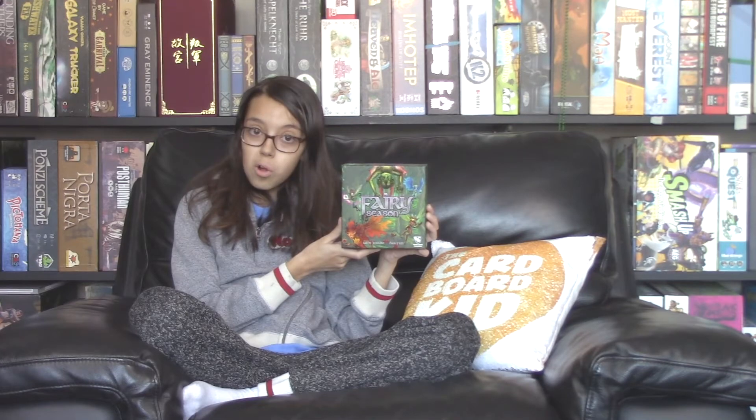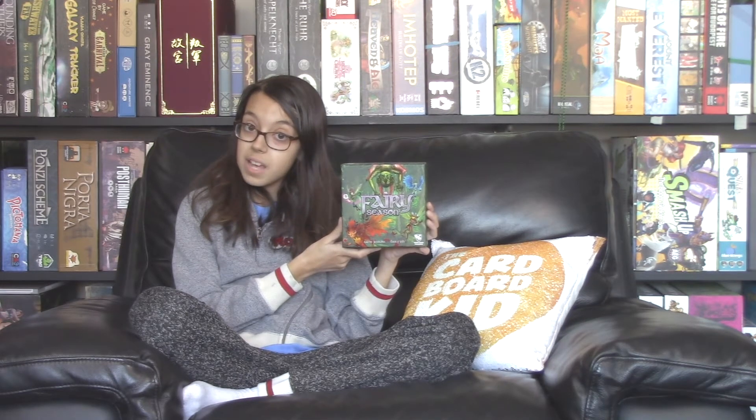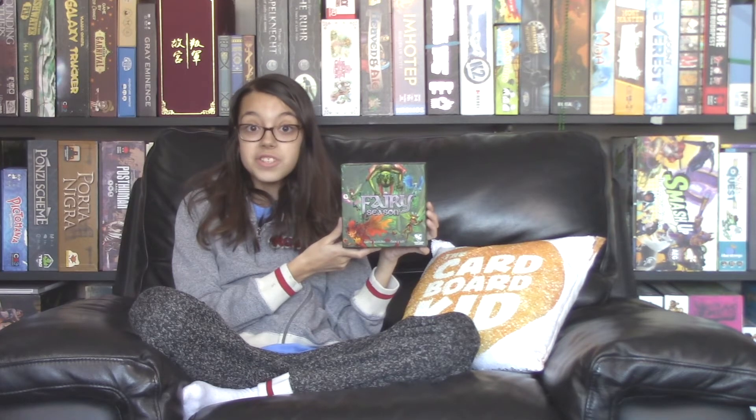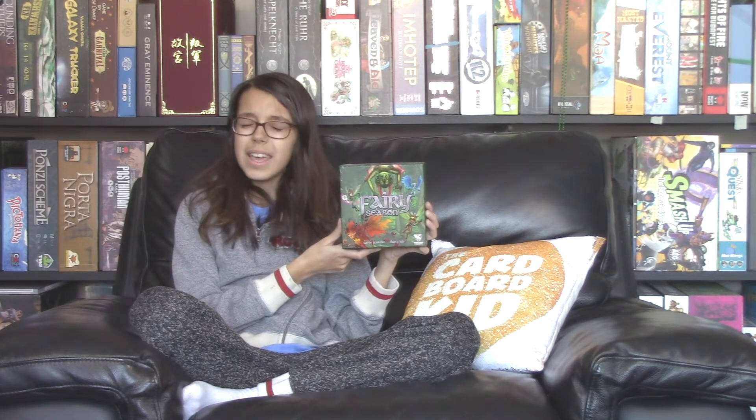The rulebook is very good with tons of examples, but we had to go to BoardGameGeek to clarify Cheeky Goblin — yes, it copies the effect and not just the season and value. The box is small, but not small enough to go into a pocket or purse. On the flip side, once you know the rules, you can just take the deck with you. Because it takes up so little table space, you could play this at a restaurant, on a train table, and so on.